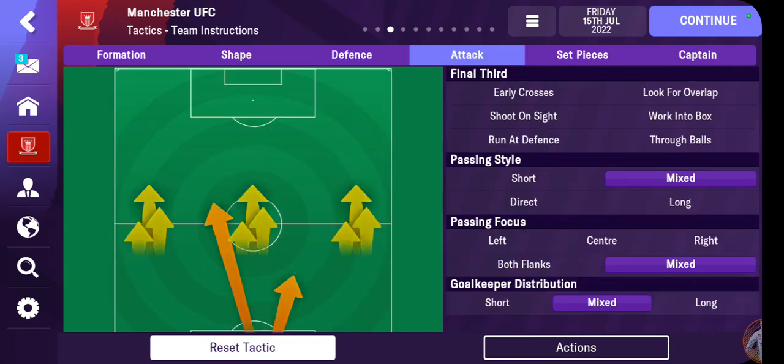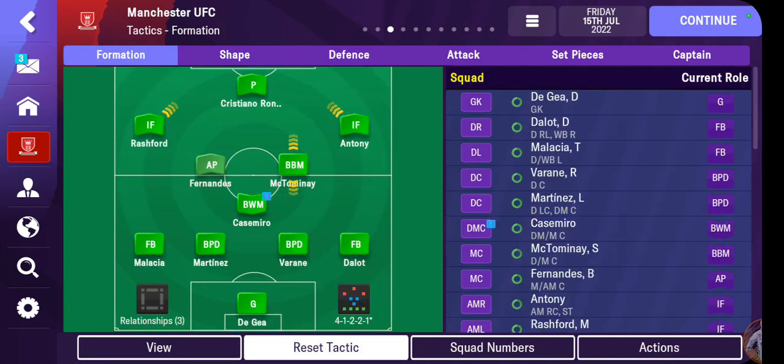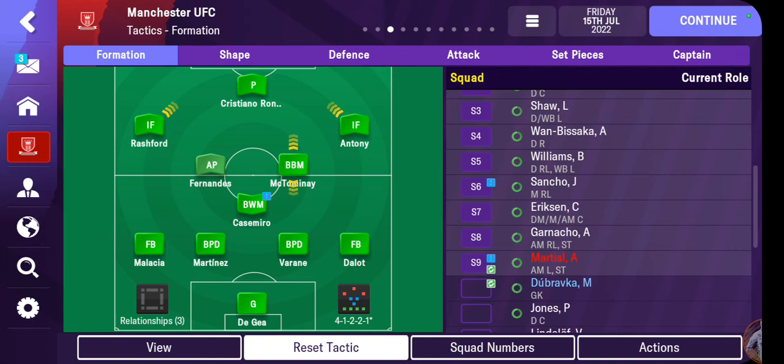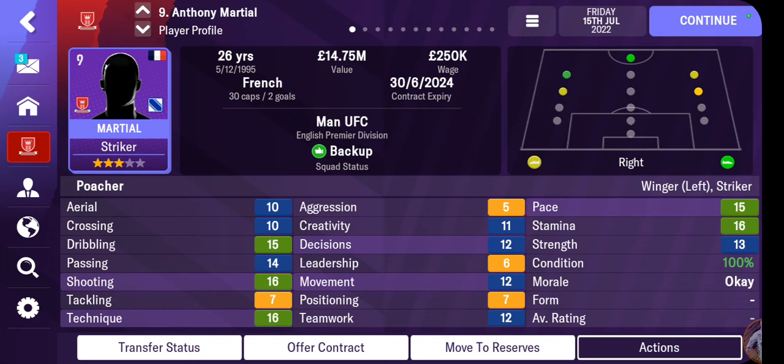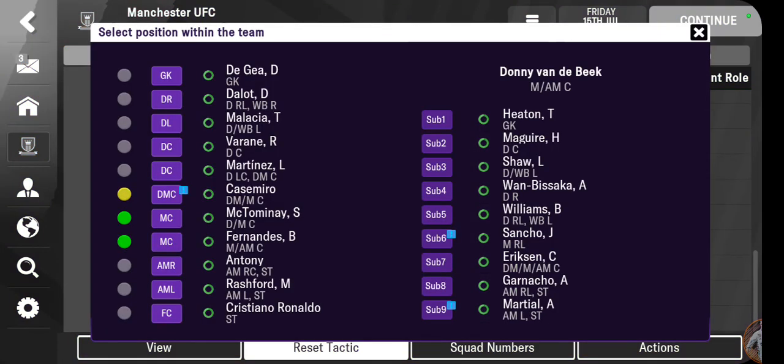We need to put the passing focus more central since our best players are there. That's our setup for now. Eriksson can always come in for Fernandes if we need more attacking intent. Martial is there also — he can always play up top. And Van de Beek — I want to develop him into something more than he currently is. I'll put him in place of Wan Bissaka. That's our setup for now.